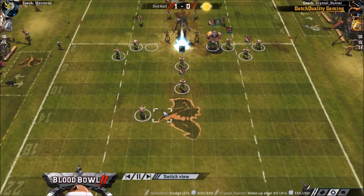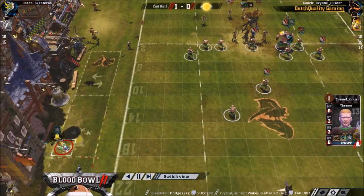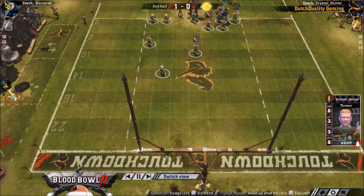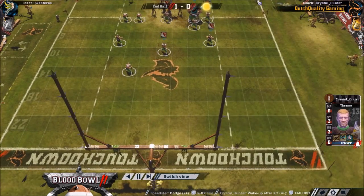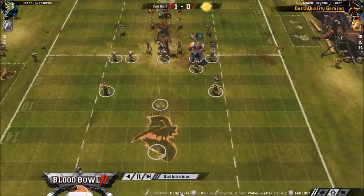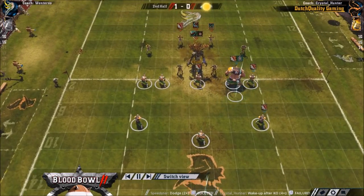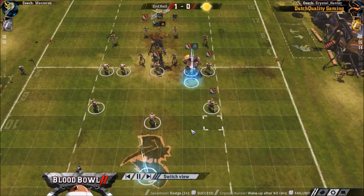If you score and they score back it's the same as not scoring, but if you don't score and they turn you over that's really horrific. He's got two turns and a re-roll so he has a little bit of a chance to stop the score with nine players. Crystal Hunter's got to be pretty confident of making a three-turn score and taking it to overtime. The only problem is this thrower is still out, so he hasn't got Sure Hands — he'll have to carry it with a non-Sure-Hands player.